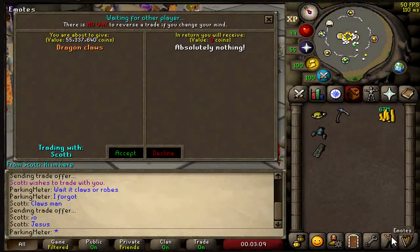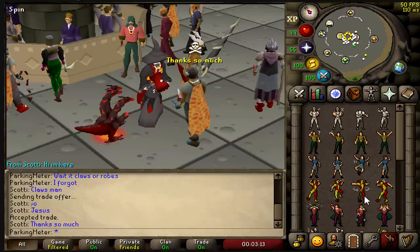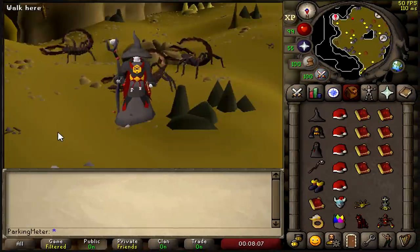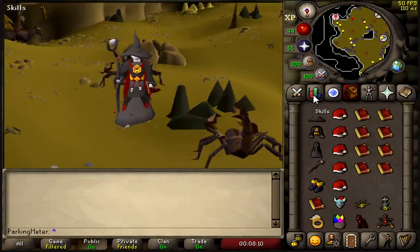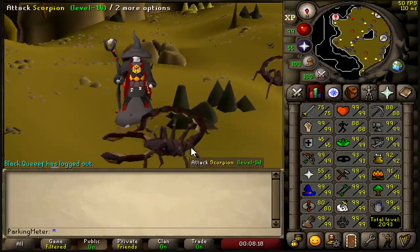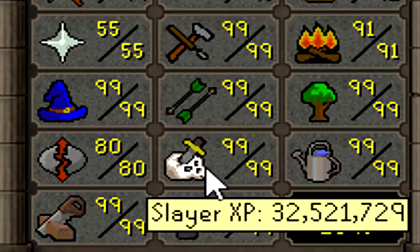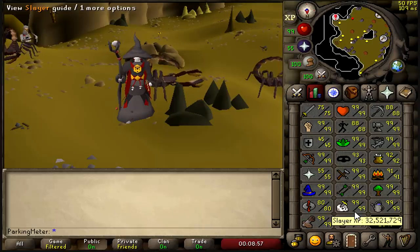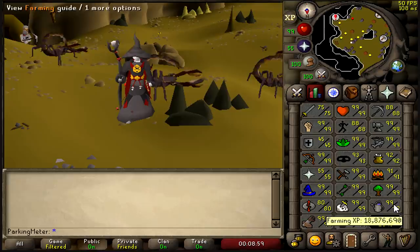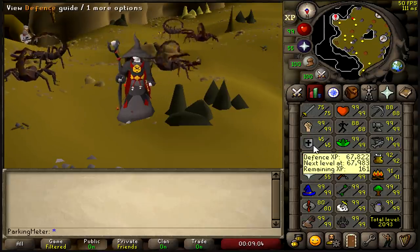Hey guys, parking meter here, this is my main account. A lot of you might not know this account because you subscribed when I made New Meter. This is a zerker I had before that, and as you can see I'm almost maxed, just a few skills left to go. The main thing you should be looking at is my slayer level 99, and I have 32 million XP in slayer. It made me over three billion on this account, bought all my buyables for my skills, and maxed out my stats while only being 45 defense.